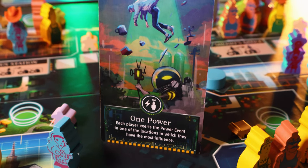Next is the one power card. This allows every player to do one location action at a location where they have the most influence. Every single location has its own unique location ability, so having the most influence over a location is important when this card comes up.